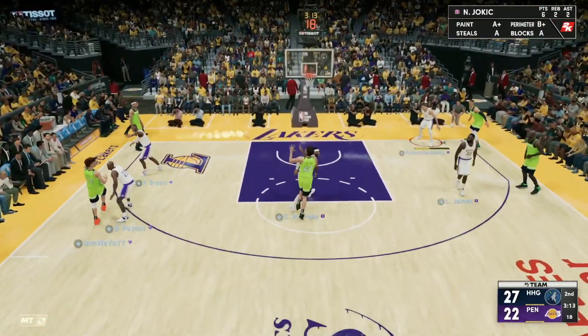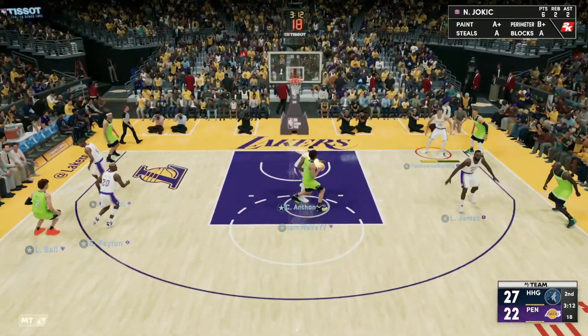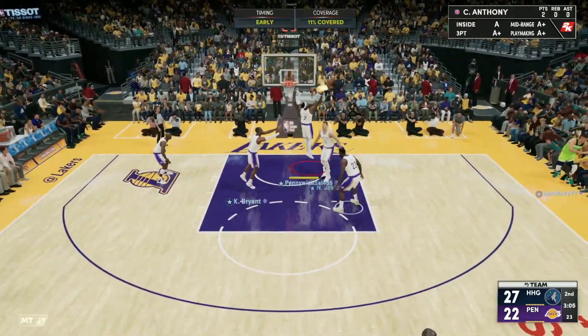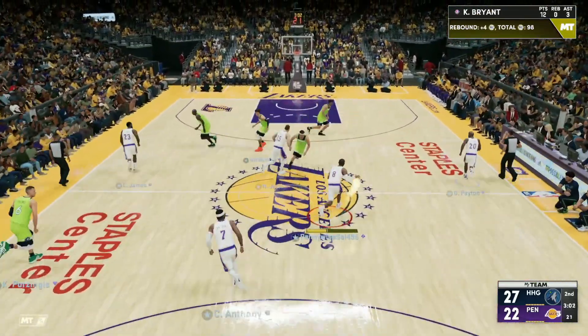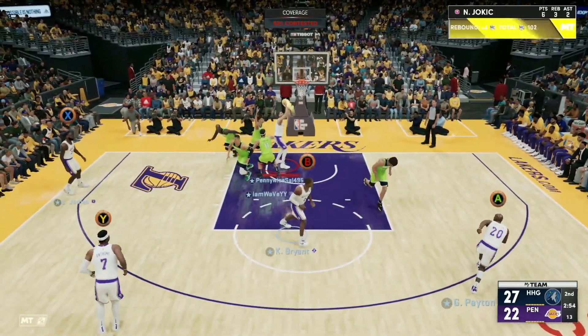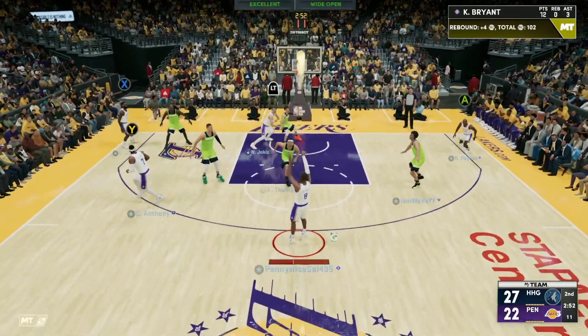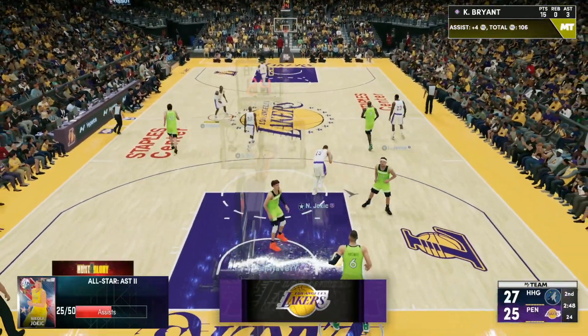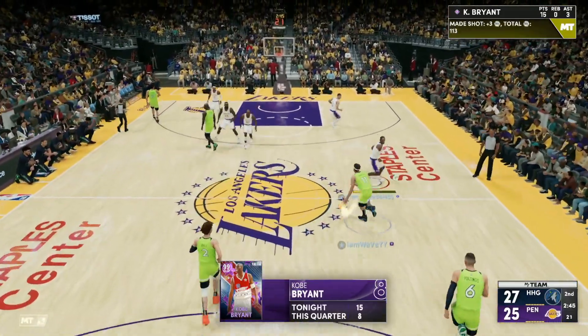We got the Dark Matter Kobe Bryant gameplay here. He's a shooting guard/small forward, six foot six — a good height for the shooting guard position. He's got 98 mid-range, 96 three-ball, 95 driving layup, 90 ball handle. Defensively he's insane: 97 perimeter, 95 steal, 84 block, 86 interior defense. Solid rebounding for a shooting guard. 96 speed, 95 speed with ball, 96 acceleration, and good lateral quickness.